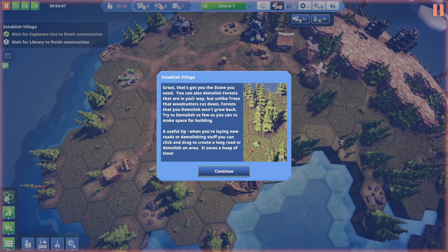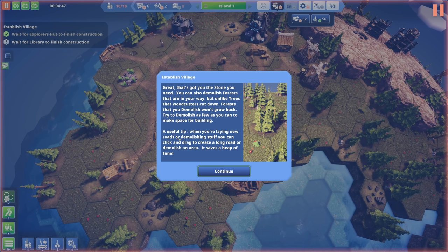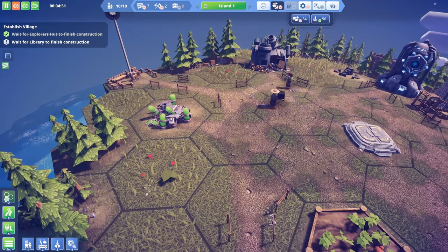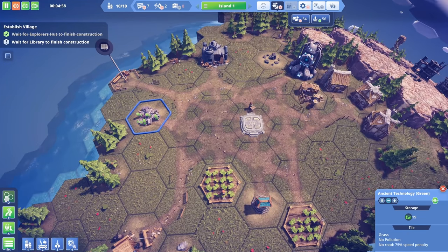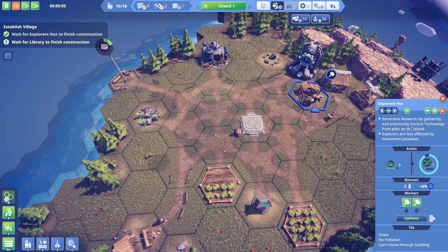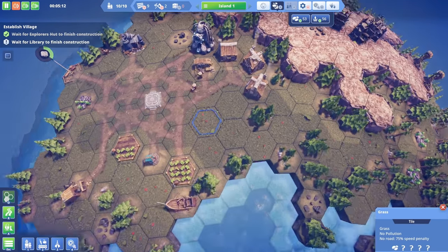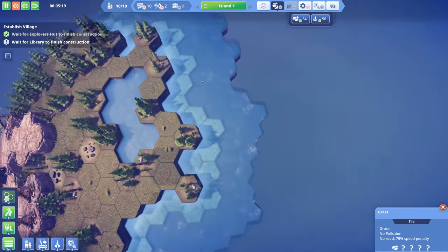We got the stone we need. You can demolish forests that are in your way, but unlike trees that woodcutters cut down, forests that you demolish won't grow back - try to demolish as few as you can. Useful tip: when laying new roads or demolishing, you can click and drag to create a long road or clear an area. Look at our little peeps running around - this is so cute! The explorer's hut generates research by gathering and processing ancient technology from piles around the island.